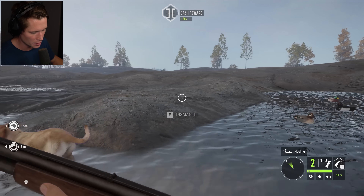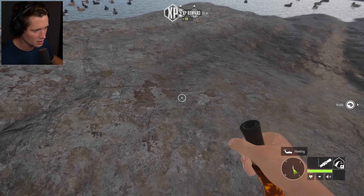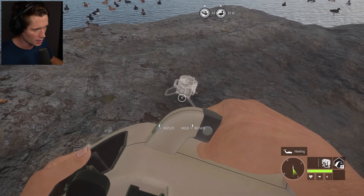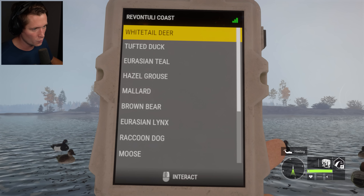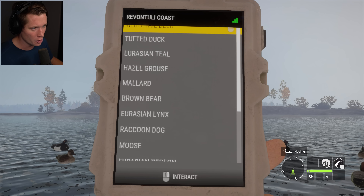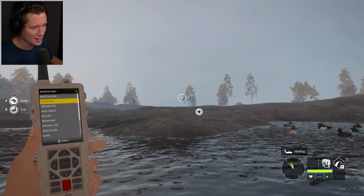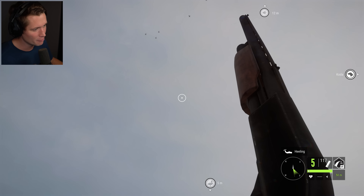We're going to get out of our blind and set up the electric caller. We're going to take all of our handheld traditional callers off, put the electric collar on, and get back into our blind. Here are all the things we can hunt: whitetail, tufted duck, Eurasian teal, mallard, brown bears, Eurasian lynx, raccoon dog. Anyway, we're going to go for the tufted duck. Start the mating call — they're going to think they're about to get some and your boy is going to be ready when they come flying in.